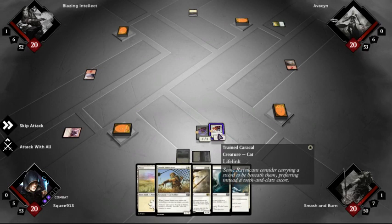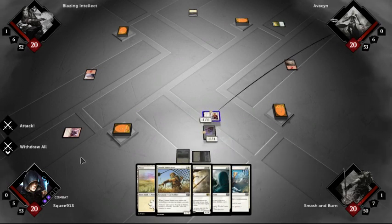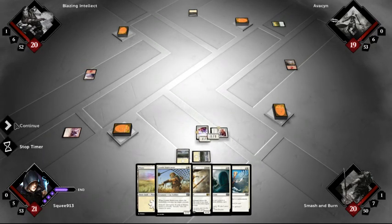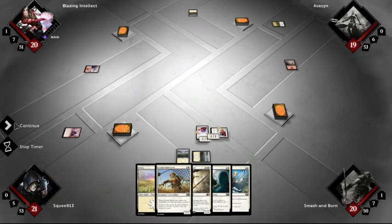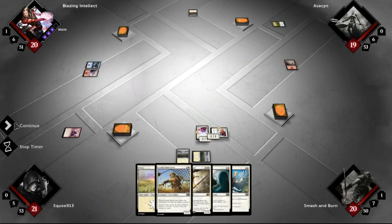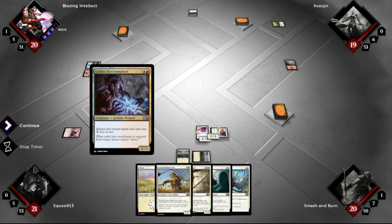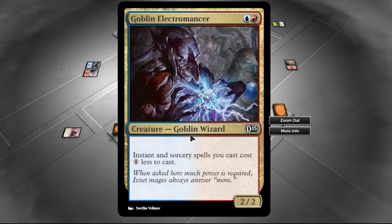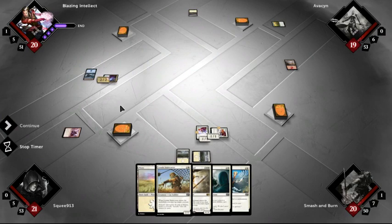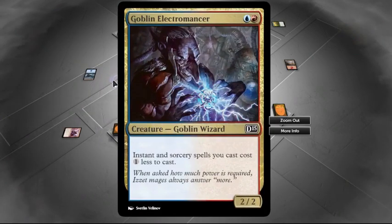I will attack you — why, I don't know, cause I can. Yeah, I would have attacked the guy across the table. No wait, I did attack the guy across the table — directly across. Instant or sorcery spells you cast cost one less to cast. Oh shit, yeah that is wow — what kind of deck is he using? Red and blue.